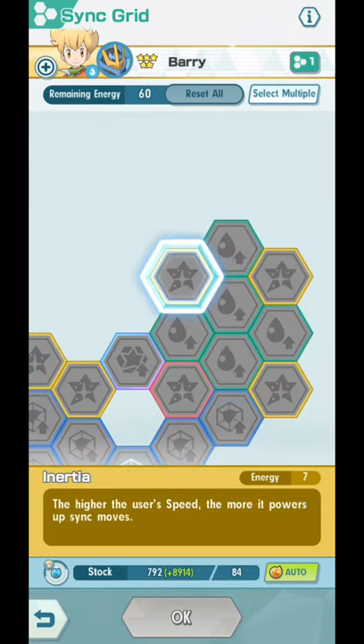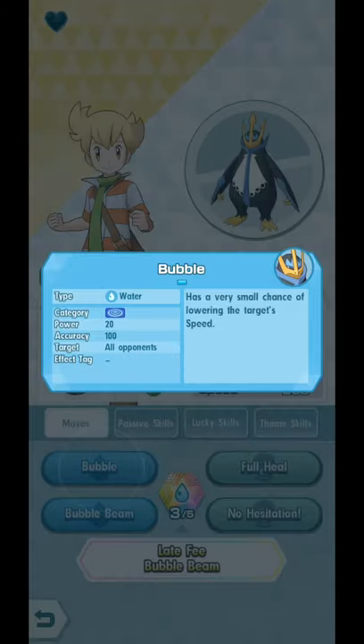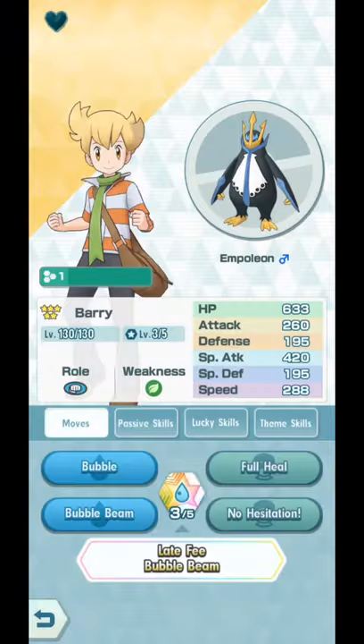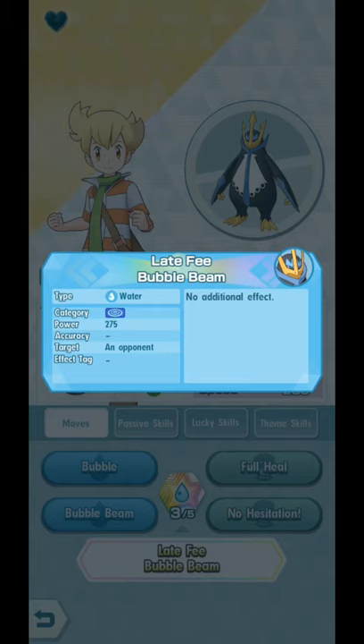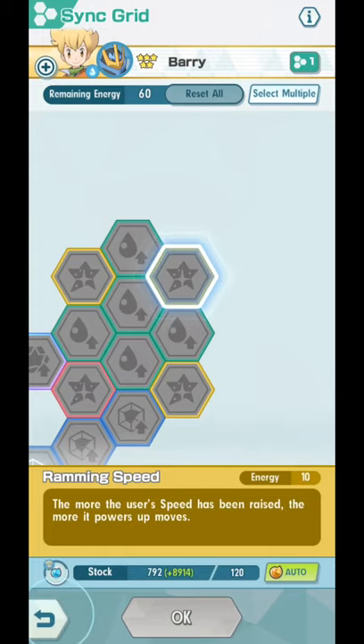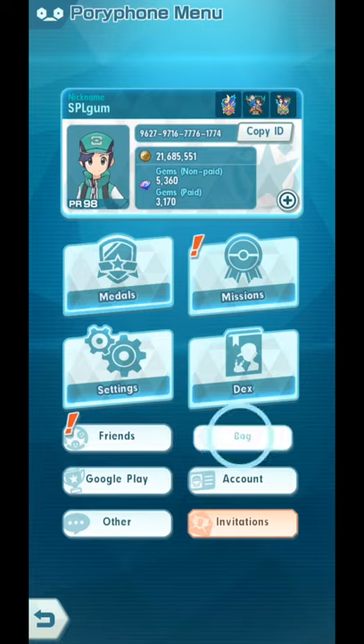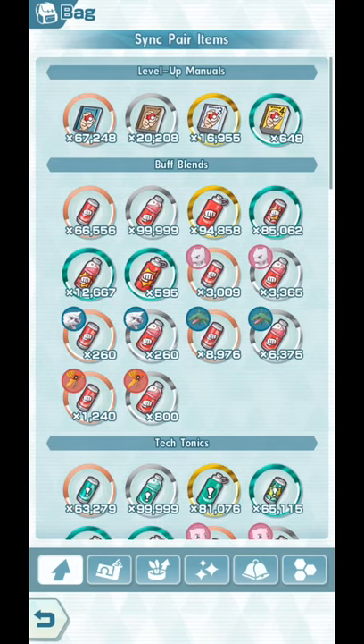Over here we have Inertia: the higher his speed is, the more it powers up Sync Moves. And over here, Ramming Speed: the more his speed is increased, the more it powers up Moves. So again, 1 for the Sync Move and 1 for Normal Moves. If you're not aware, these are the Moves — Bubble and Bubble Beam — and the Sync Move is this one. Mine is at 3 out of 5. I'm actually considering making him 5 out of 5, because if you have been playing the game for a while, you kind of have enough items to make him 5 out of 5 right now.